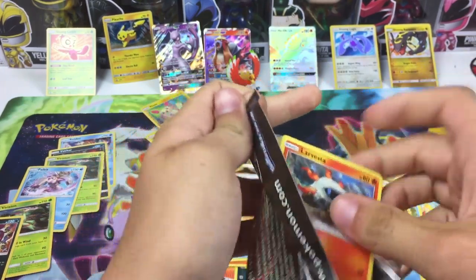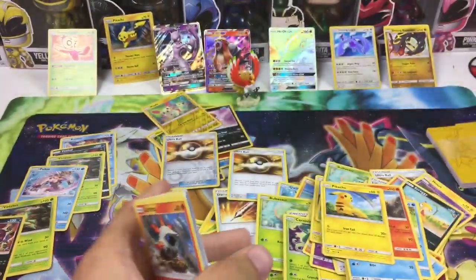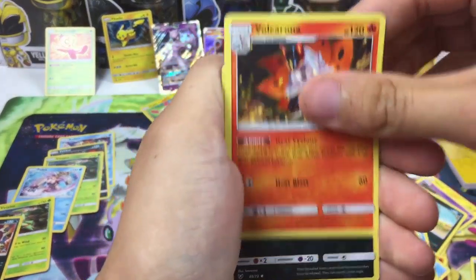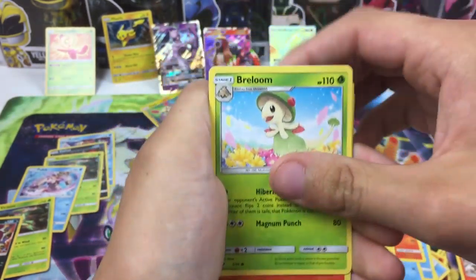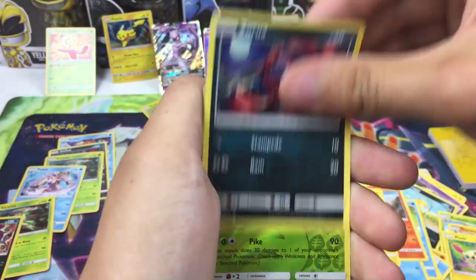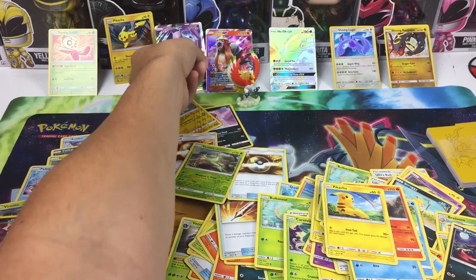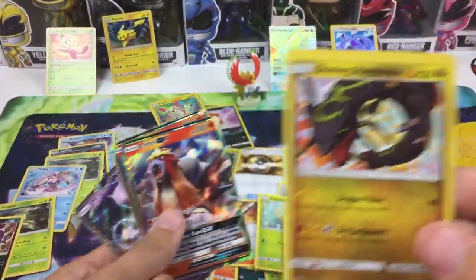Last pack — can we get lucky? Can we get one more GX to end it, or one more shining? Preferably Mewtwo right there. I think shining Mew is pretty rare. Leaf energy, Spiritomb, Volcarona, Leopard, Larvesta, Breloom, Torracat, Plusle, Zoroark, Barizian, and another Entei GX. So overall we did not do too bad — we did get the shining Rayquaza.